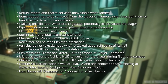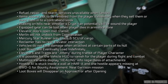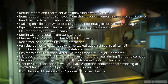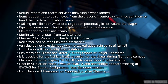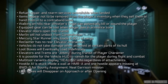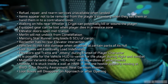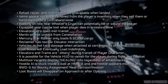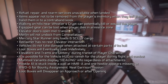Walking on hills near Whistler's Crypt can potentially kill or wound players. Equipped gear can be lost when a player dies in an armistice zone. Elevator doors open amid transit. The Merlin doesn't undock from the Constellation. The Mercury Star Runner only loads 6 SU of cargo. The Reclaimer has no rear elevator interaction. Vehicles don't take damage when hit at certain parts of their health — a desync problem. Loot boxes loading indefinitely. Elevators and trams are jittery during transit. It is possible for the vehicle HUD to vanish during flight and combat — probably the worst bug in 3.18 in my opinion. Loot boxes will also disappear on approach after opening.